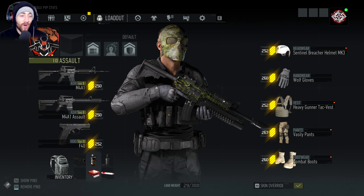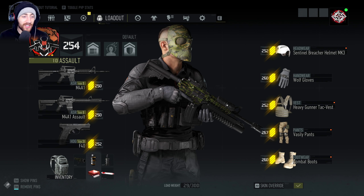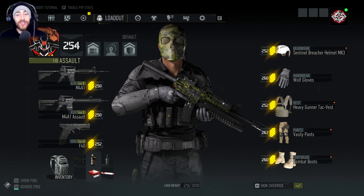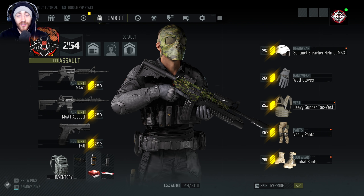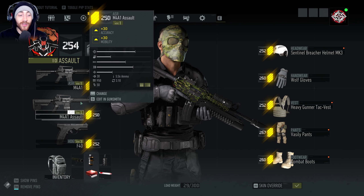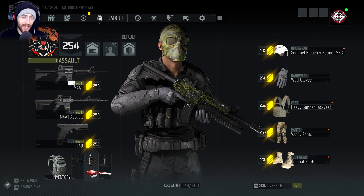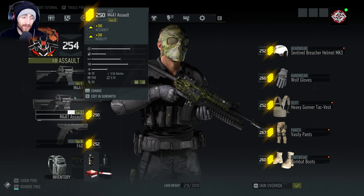What's going on guys, welcome back to some more Ghost Recon Breakpoint. In this episode we are checking out the M4A1. I can't remember if I did a video on this gun originally — my mind is so bad right now. In the previous episode we tried the M4A1 assault variant; I really liked it, it didn't quite have the range I was hoping for but it was still really fun.